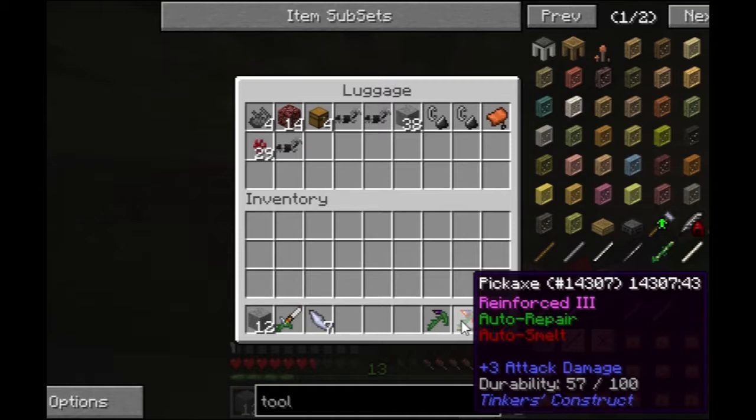I have to remember this pick - the one that we have the auto-smelting on doesn't have an insane amount of durability. Yeah, we need to put diamond on it, that's what we need to do. It has auto repair, so. I gave you that. I know, but we still need to put diamond on it so it'll have more durability.